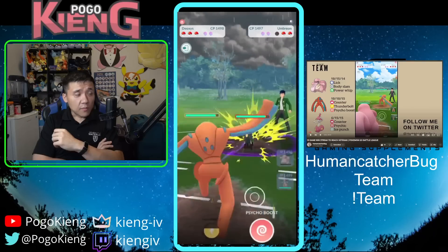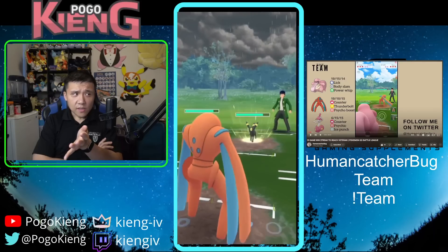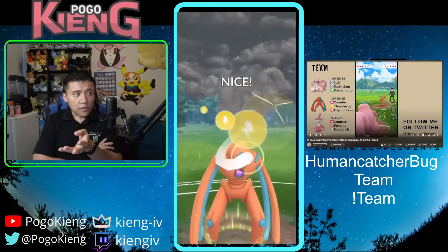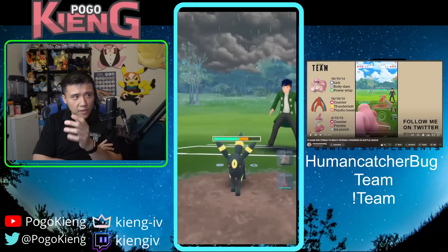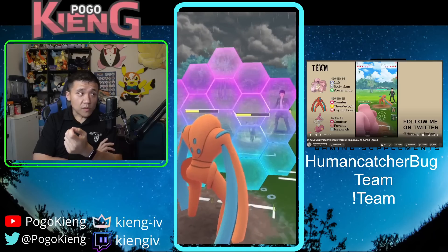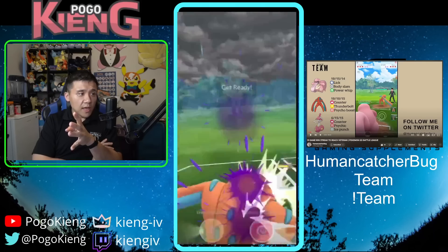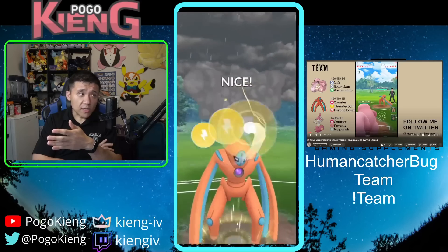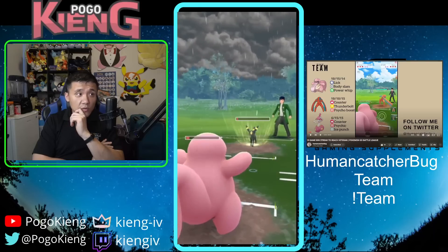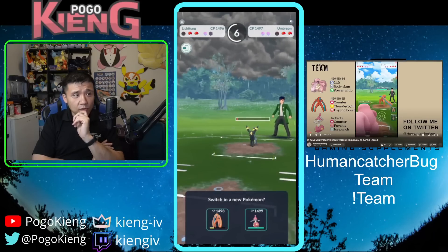It ends up being Umbreon, which is why I talk about reading the player. I notice they throw on alignment — they seem to like throwing right away. So I do one Counter then throw the Thunderbolt. They're four Snarls away from the next move, so I do four Counters, throw the Thunderbolt, then one Counter and switch to Lickitung — which is when they have the next move available. I catch the move, and even if they don't throw I'd likely be able to Lick them down anyway.